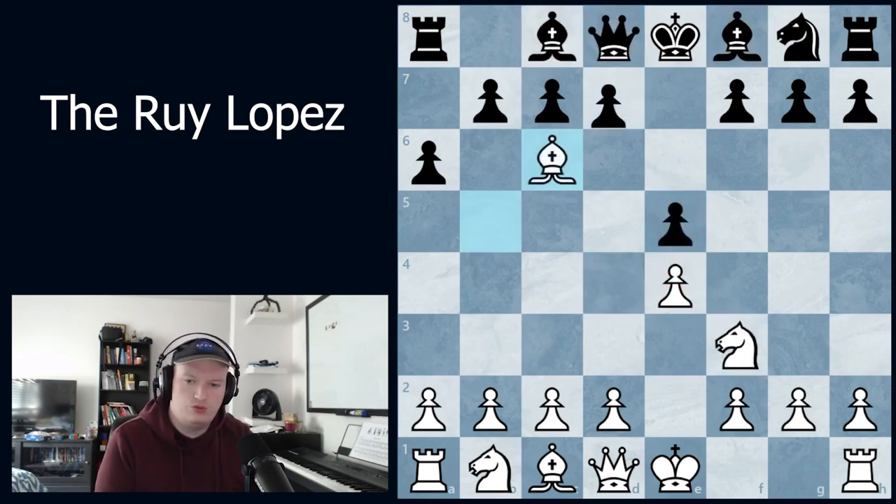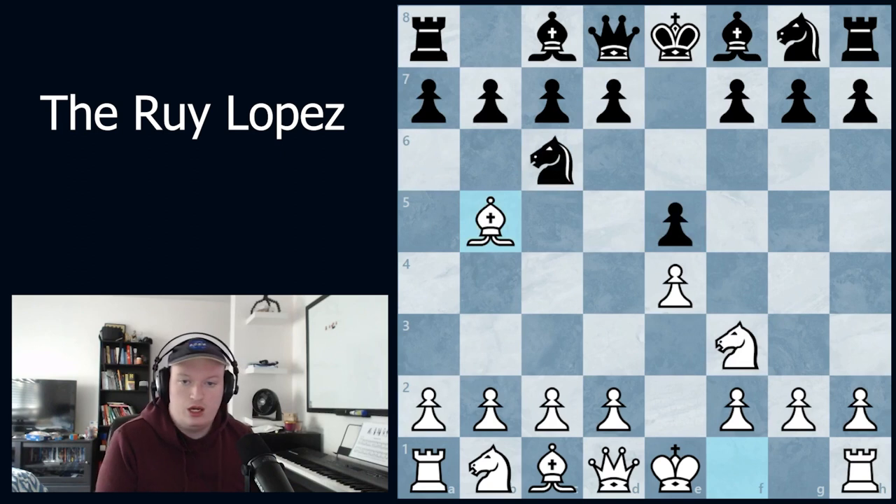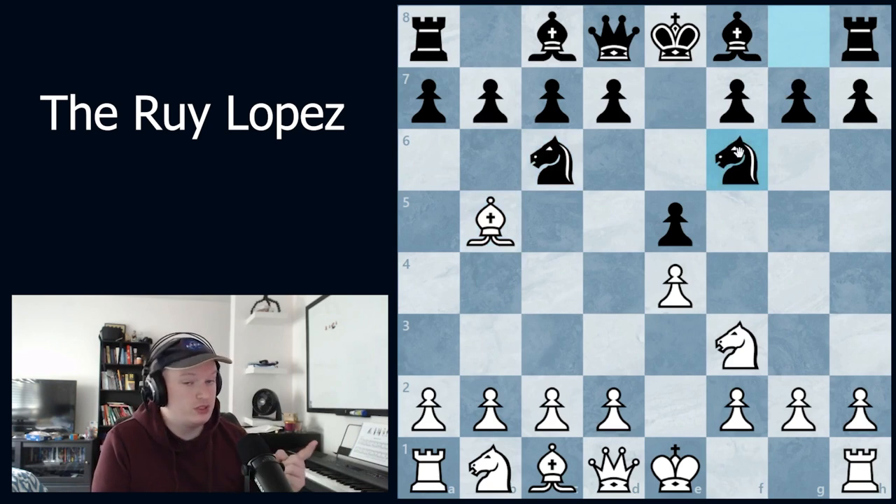Let's slow down a bit. There are several responses for black in this position. The big two are a6 and knight to f6, with other sidelines like knight to d4 that I don't think should be taken as seriously. Knight to f6 will be the Berlin — and if we can hit 1000 subscribers on this channel, I'll be doing a 10-hour coverage of the Berlin endgame.